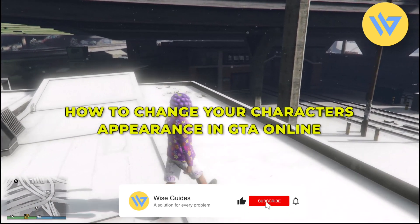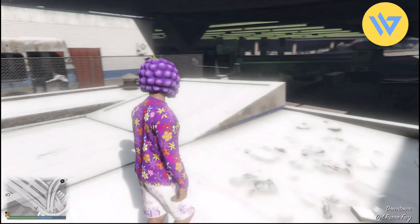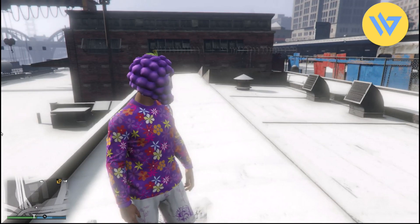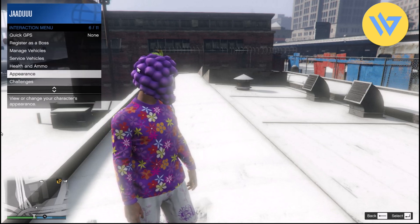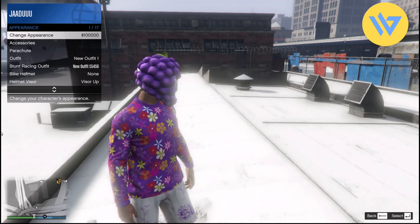Hello guys, so today I'm going to show you how to change the appearance in GTA 5. It's a very easy process. The only way of changing appearance is by clicking on the M option on your keyboard, then over here you will have an option of appearance — just choose that.